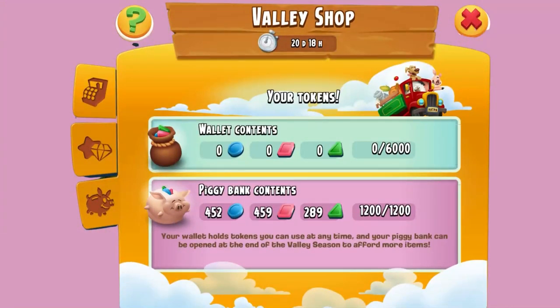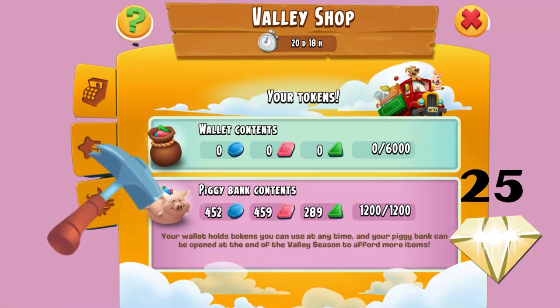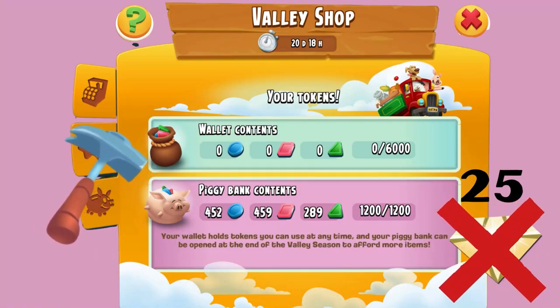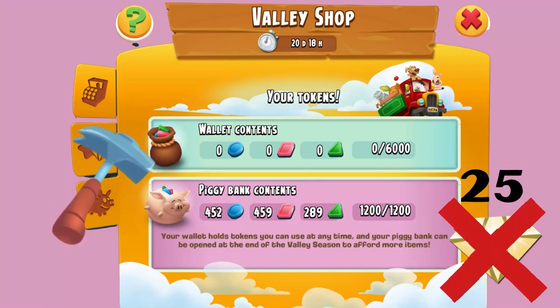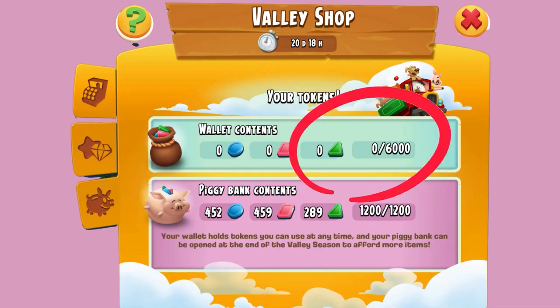The Valley has a piggy bank that your unused tokens go into at the end of the valley. However, it costs 25 diamonds to open it. So if it has just enough to push you over the minimum needed for the big rewards, you decide if it's worth it. But I wouldn't spend 25 diamonds for the 30 diamond pass — at today's Deco prices, it may be a better investment for the Deco. Beware of the 6,000 wallet limit: tokens collected over that do not go into the piggy bank and will be lost.